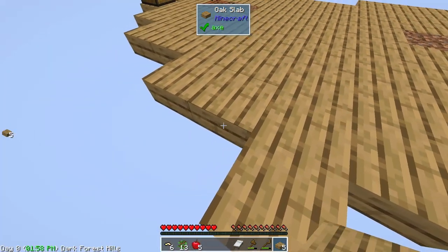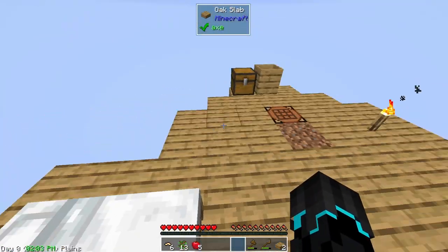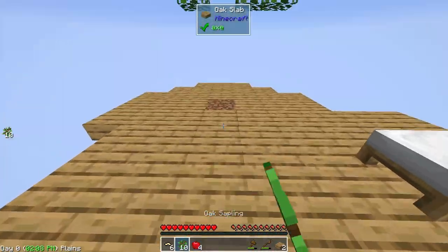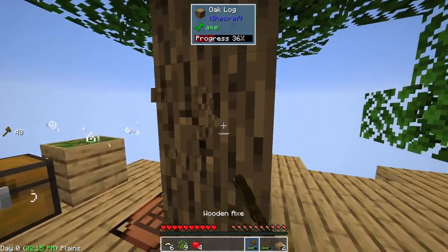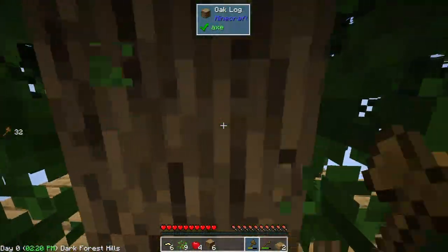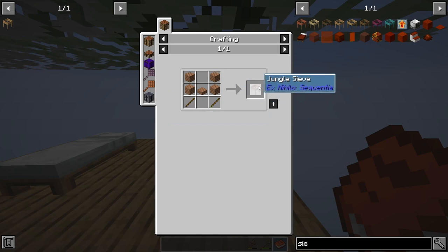I'm going to use some of this wool and start expanding the platform in this direction. These trees grow really quickly. We got another dirt block. We can also make sieves.